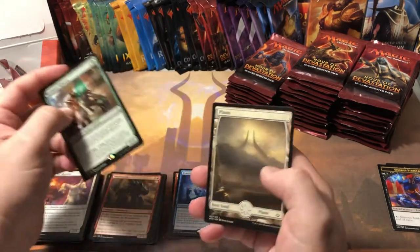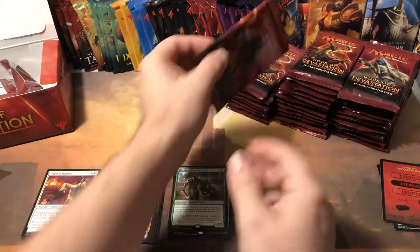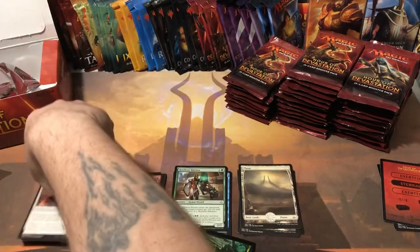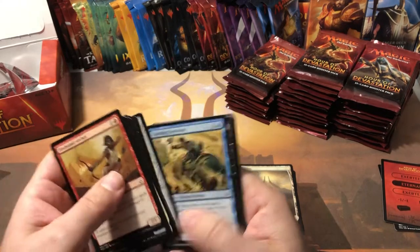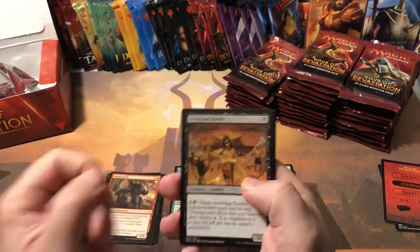Resilient Khenra — I don't think that's really worth anything. Oh, another full art floor land. Is this set all full arts or am I just losing my mind? I think the last box did the same thing — the first several packs were all full arts and then I started getting basics after that. They might be clumped together. It was a long day at work and I didn't get much sleep last night.